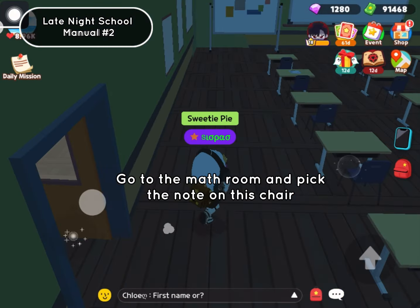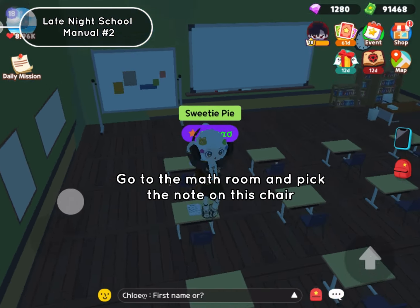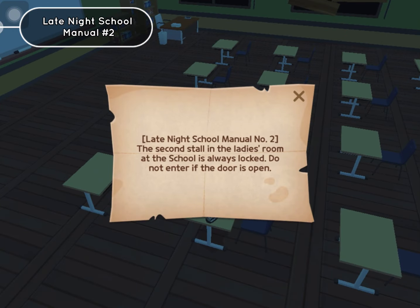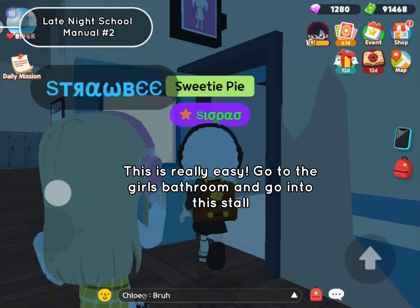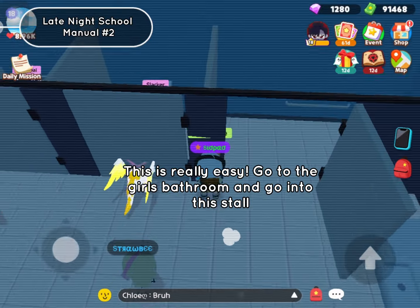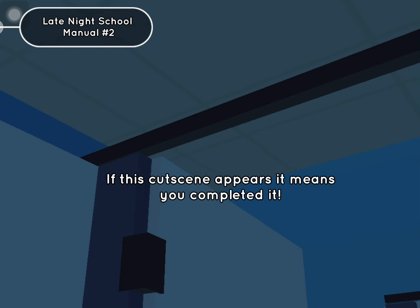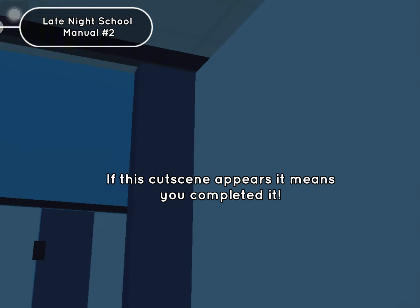Go to the math room and pick the note on this chair. This is really easy. Go to the girls bathroom and go into this stall. If this cutscene appears, it means you completed it.